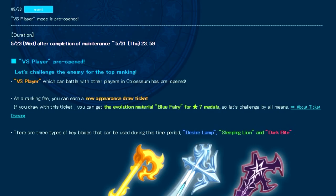Looking at my screen right now, it says 'Versus Player pre-opened — let's challenge the enemy for the top ranking. Versus Player, which allows you to battle other players in Coliseum, has pre-opened.' Essentially, the new PvP mode is going to be a mode within the Coliseum version of the game, and all they're doing is adding a PvP button within Coliseum that you can press to play the PvP version of the mode.